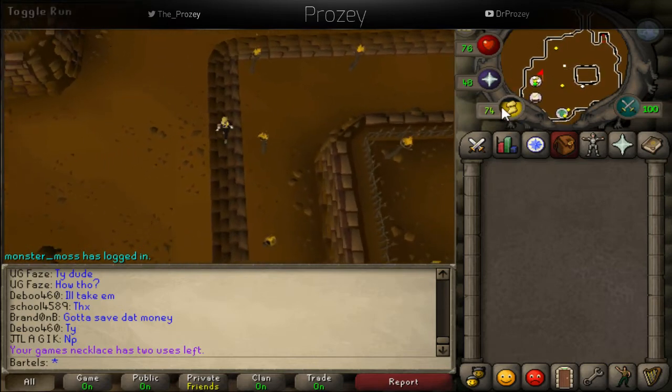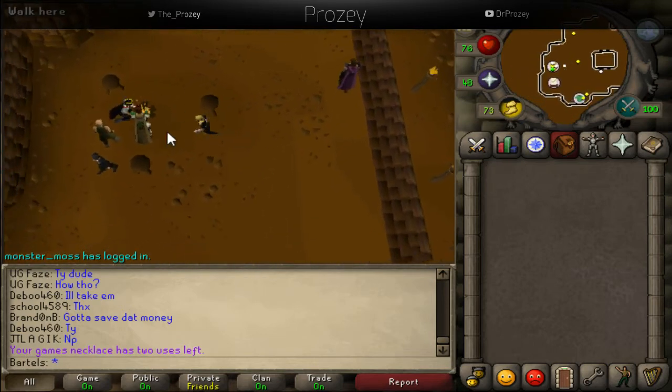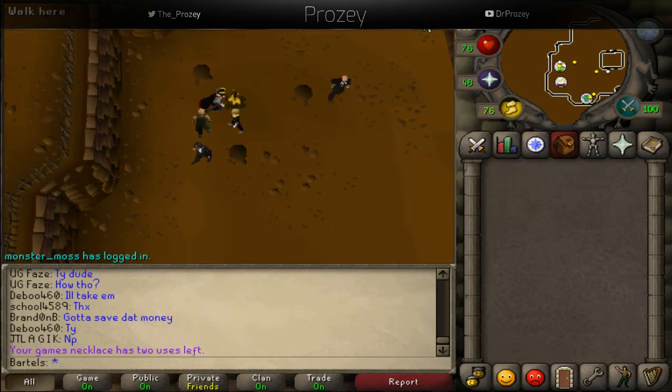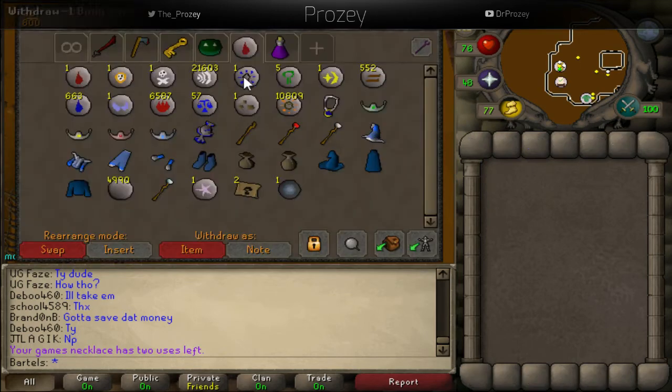Right here, this is the Rogues Den. I just came into the pub and there's a trapdoor right in the corner — that's how we got in. There's a banker right next to this everlasting fire. It does not go out; you don't need to make a new one, it will always be going no matter what. You can just bank with the banker, Emerald Benedict.